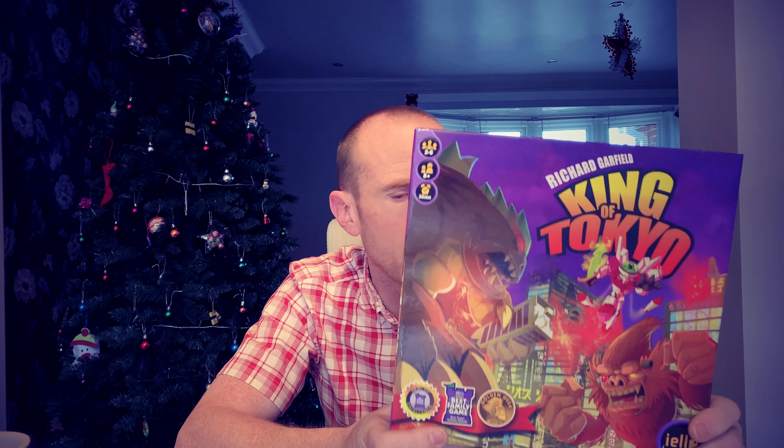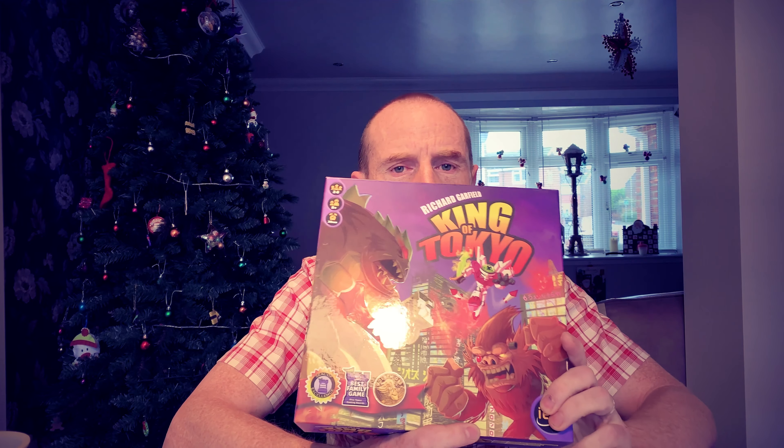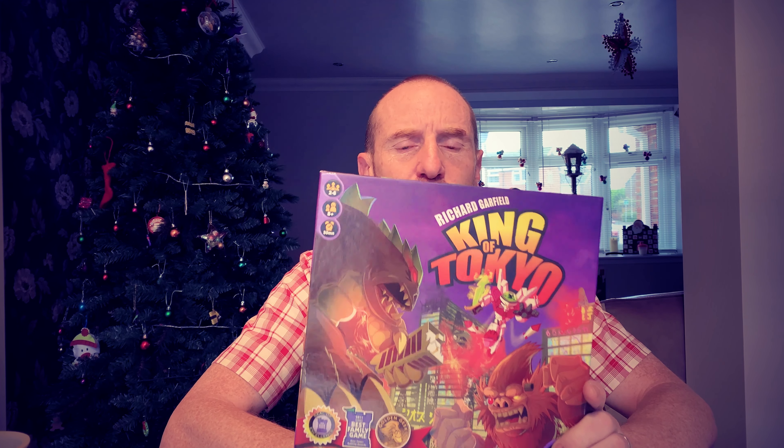Number 86 is the old dice-chucking classic, King of Tokyo. This is basically Yahtzee with power-up cards. You're chucking dice, keeping some, rolling them again, keeping some, and you're trying to knock out your opponents without getting knocked out yourself. The problem is you can't heal when you're in Tokyo. Richard Garfield, hats off to you mate. It's a killer.